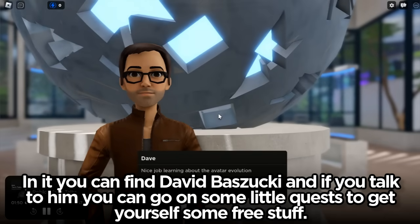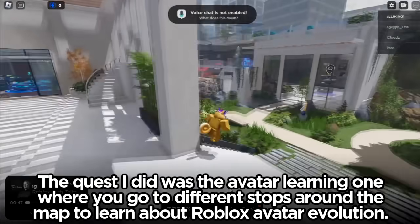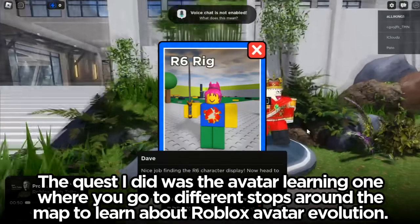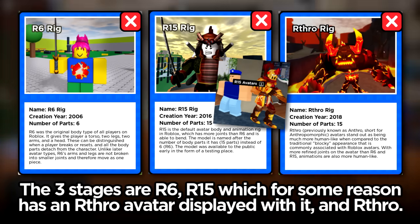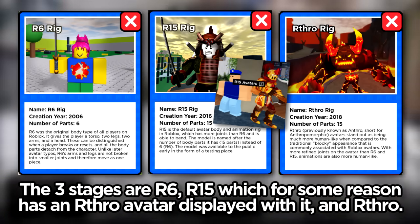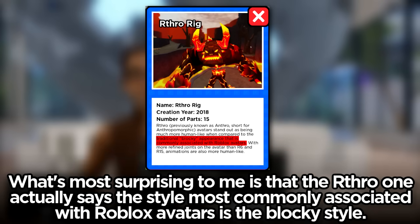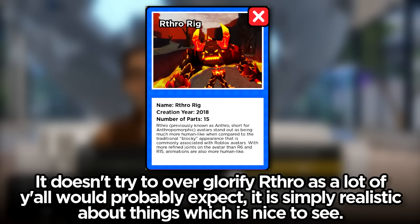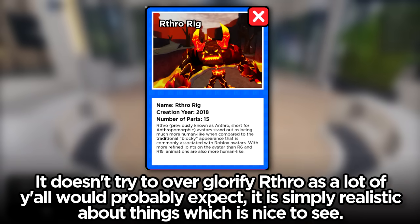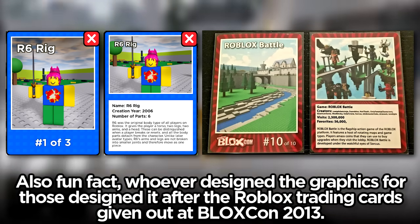In the interview center you can find David Buzuki, and if you go talk to him, you can go on some little quests to get yourself some free stuff. The quest I did was the avatar learning one, where you go to different stops around the map to learn about Roblox avatar evolution. Three stages are R6, R15 — which for some reason has an Arthro avatar displayed in it — and Arthro. What's most surprising is that the Arthro section actually says the style most commonly associated with Roblox avatars is the blocky style. It doesn't try to over-glorify Arthro, it is simply realistic about things. Fun fact: whoever designed the graphics for those designed it after the Roblox trading cards given out at Bloxcon 2013.